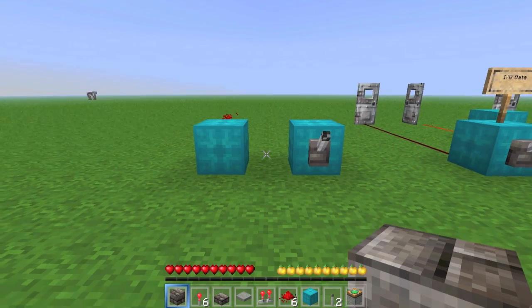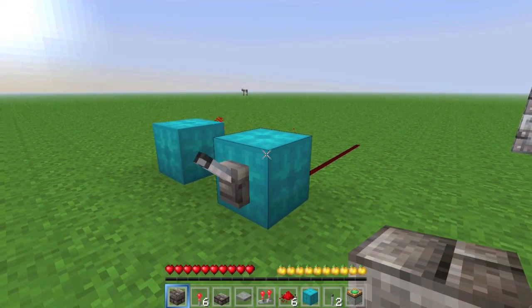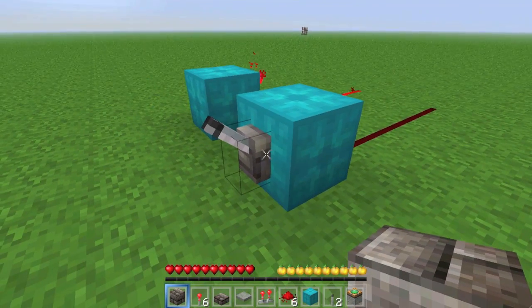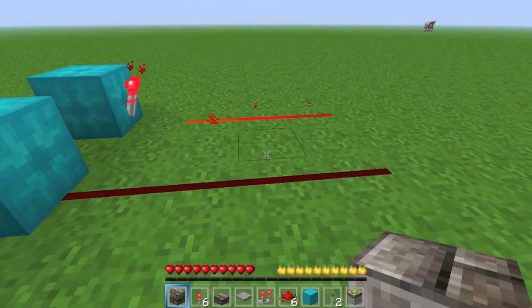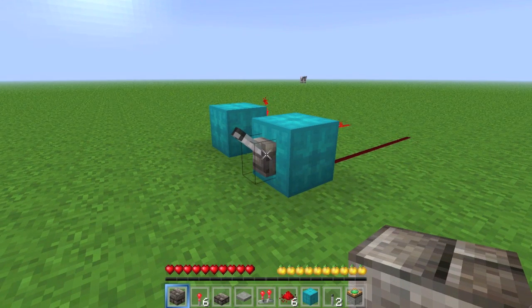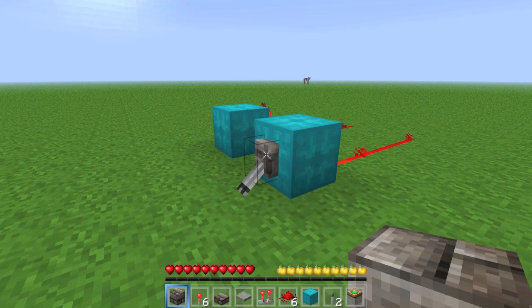But here we go. We're in the world, and there are two things you should know about redstone just for a start. The first one is redstone works on powered blocks — meaning when I pull this lever, the blocks around it are going to become powered, meaning any block next to them is going to receive a redstone signal, and that can cause the blocks around the powered block to become powered as well. So this redstone wiring is touching the blue wool, and when I pull the lever, it turns on. Pretty straightforward.